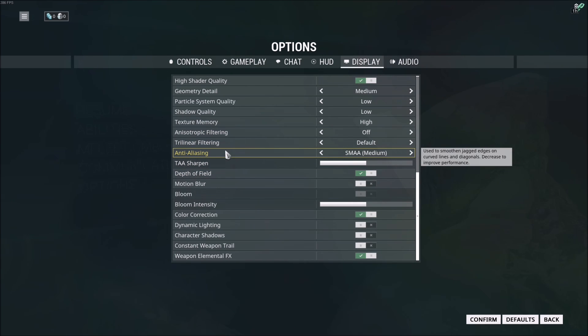Anti-aliasing — this one depends. You will gain a lot of FPS, but you will decrease your image quality a lot. So start with SMAA, which is medium for the game, because if you go higher — like 8x — it takes a lot of resources. Maybe you can put anti-aliasing at off, but your graphics will look bad.